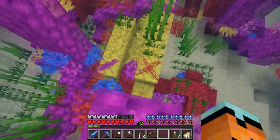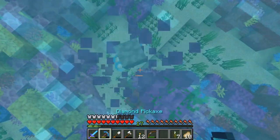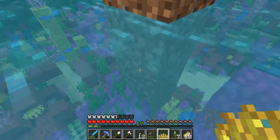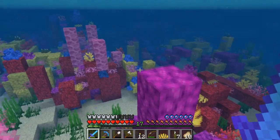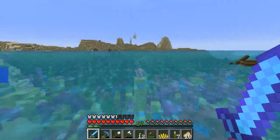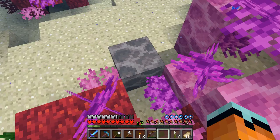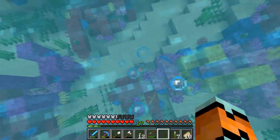I wish we had a Silk Touch pickaxe to actually get the coral blocks, but really all we can get are the coral fans. Coral fans can basically be placed on any block as long as they're underwater. I can get behind that. Can we make dead coral undead if it's placed on the ground? That's kind of weird. I guess once coral is dead you can't really bring it back to life.